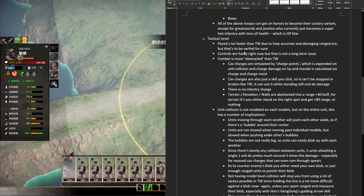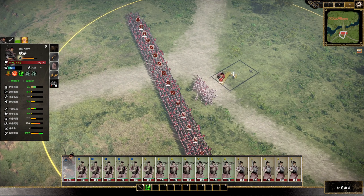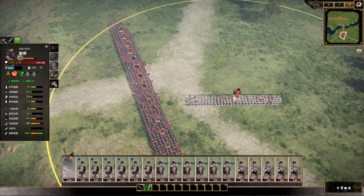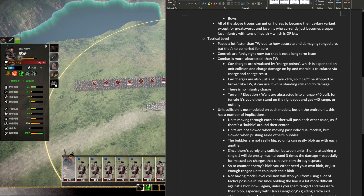The controls issue probably isn't a long-term problem. This game is capable of different formations — if I tell them to go into a straight-line formation, they actually do. Combat is a lot more abstracted from Total War. Cavalry charges are not simulated by physics; they're simulated by charge points. It's not a really good simulation — it doesn't even require you to actually charge. You just click a button and things fly around, which can be weird. So combat isn't the strongest suit of this game.